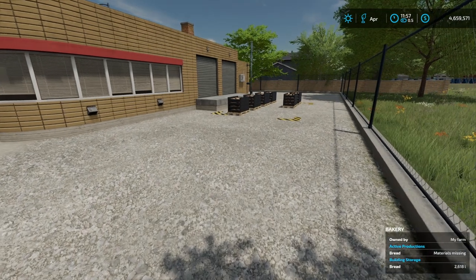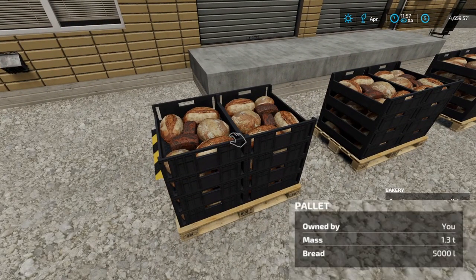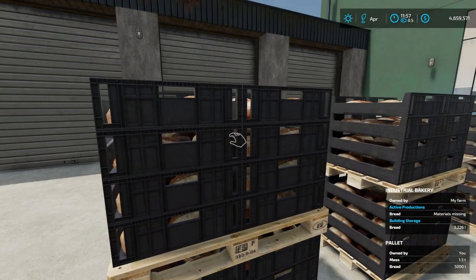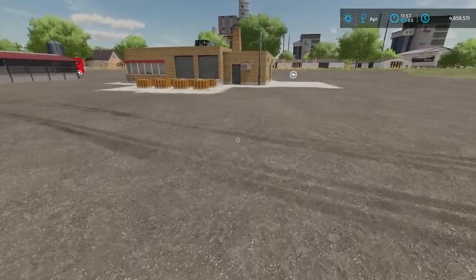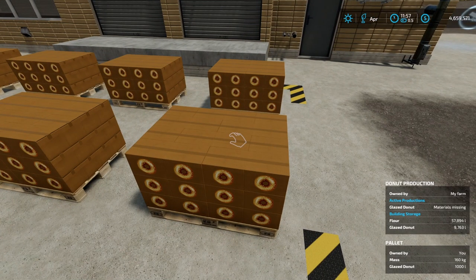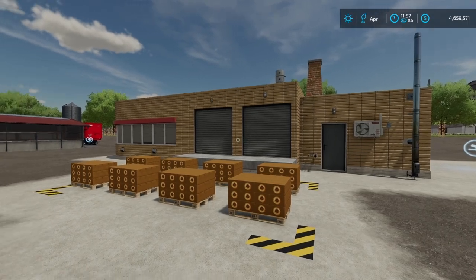Next we're going to check out our base game bakery right here — yes, it's also 5,000 liters and it weighs 1.3 tons. Here is the industrial bakery and it looks like yeah, same thing: 1.3 tons and 5,000 liters. Now let's go right over here and take a look at the donuts — this one only says 1,000 liters and 160 kilograms. So just like the description said, it's not going to give you the increased volume on these extra new types of items, only the base game items.